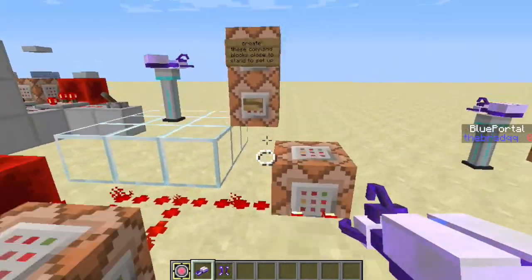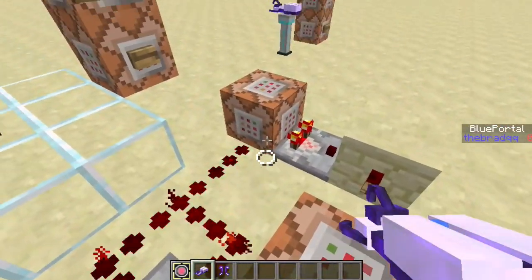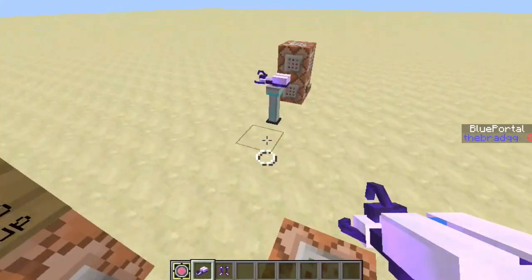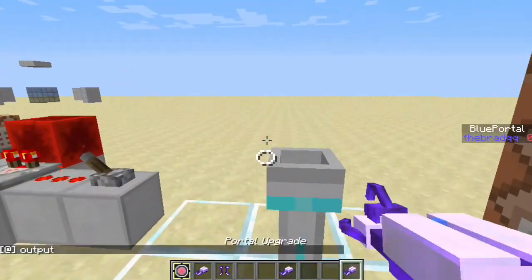I forgot to mention that you can detect an output from these portal holders. You have to turn this clock on and set up something similar — it's looking for an armor stand within a radius of 5 with a portal in it. As soon as I take out both of these, there'll be an output.